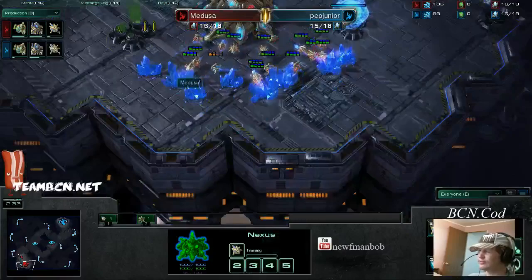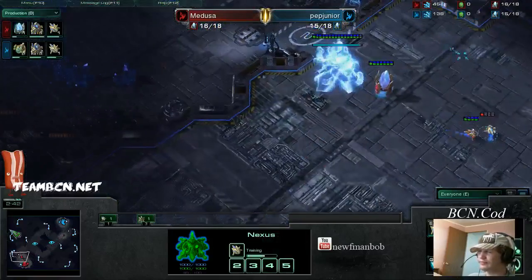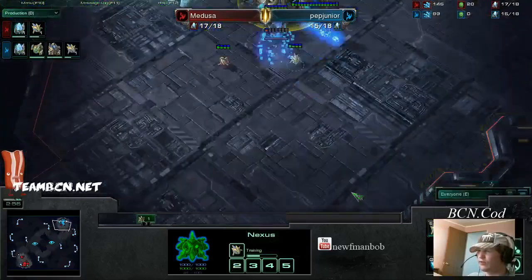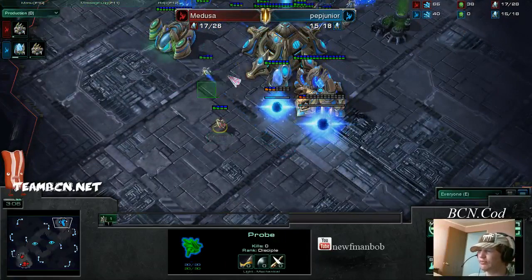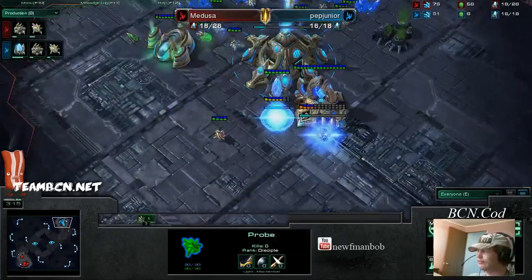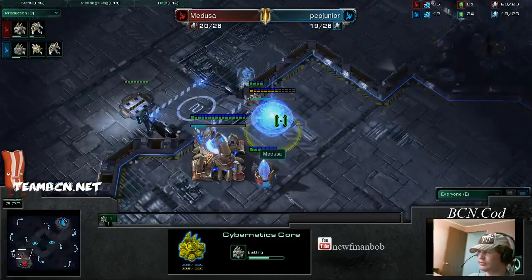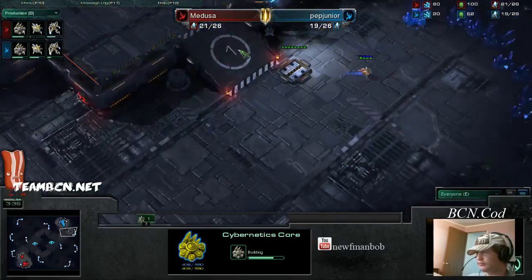I'm not really sure why you would want to take all those probes and chase that one probe. Medusa is having his gas come out while Pep is just throwing his gas down. Will he go for a two gate robo or a three gate? I'll have to see. You always want to chase the probe — never leave him alone. Both players doing the same build at the moment. Red is just a little bit ahead in econ and building time.